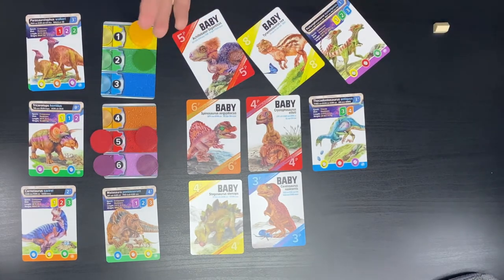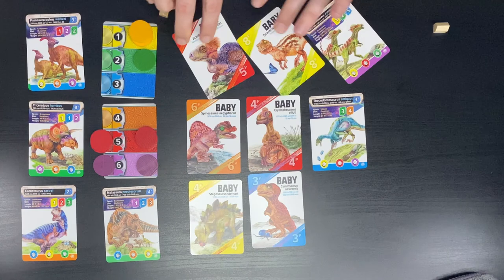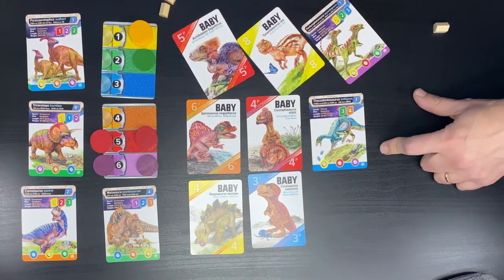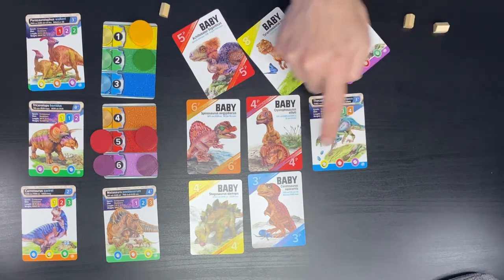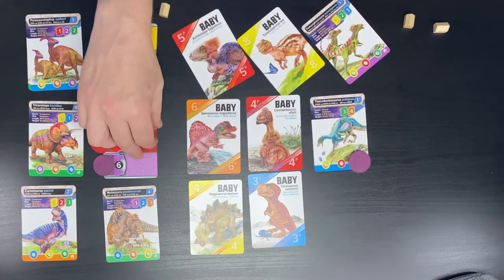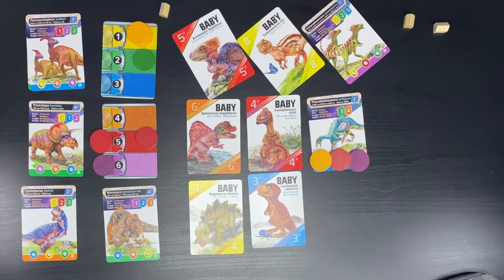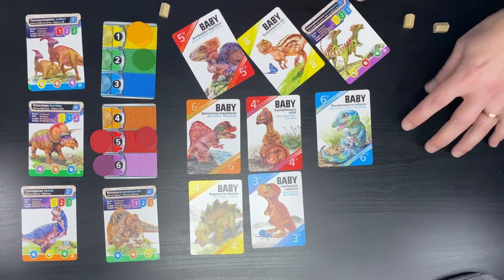You can rotate one unrotated dinosaur from each column, but you can't rotate ones that are currently incubating eggs. With the vita earned from rotating as my first action, for my second action I spend it to lay eggs — I need a purple, a red, and a yellow, and I have all of those — placing those tokens right on the card. Once all three egg spaces are filled, I flip the card and get another baby.